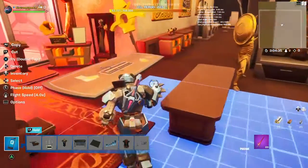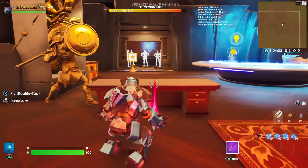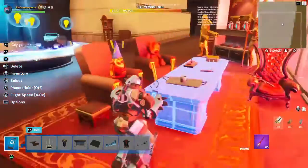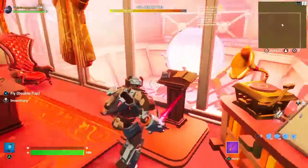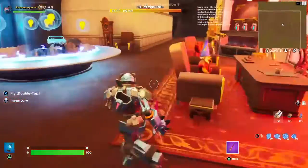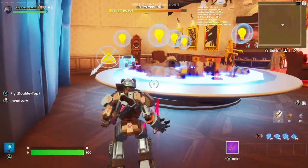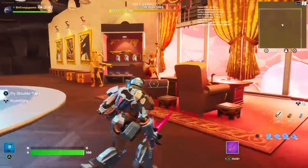I also have some props — the other bugle stuff — but this is Midas's desk, you know. Pretty cool. I put it right here just because, why not. And also, this is Midas's little book thingy — the lectern.